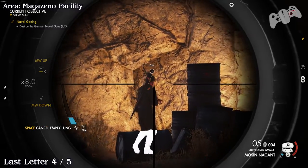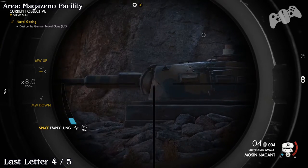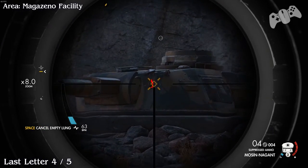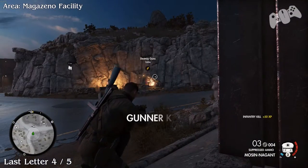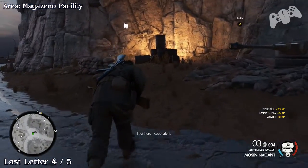Once you leave the underground bunker, going directly straight to the left-hand side of the map, you will find a lonesome German with a gun turret nearby. On the single German next to the turret will be the Last Letter of four.